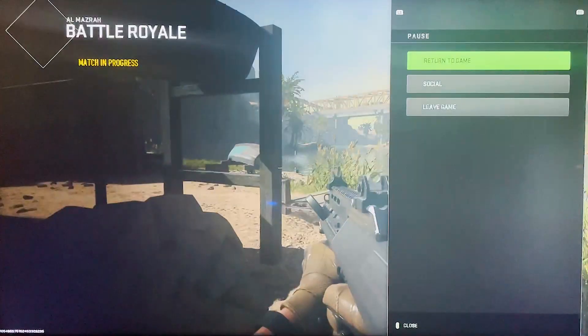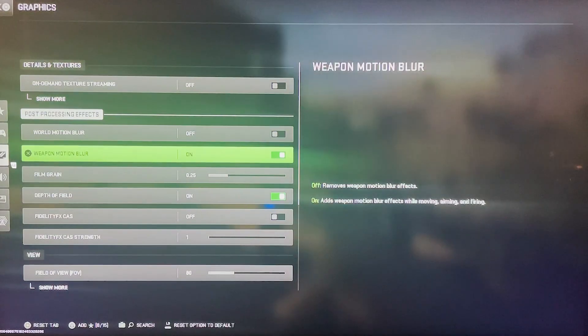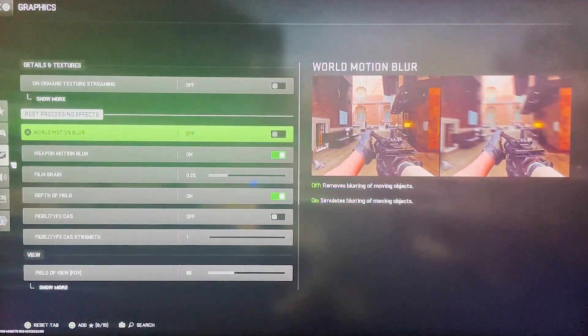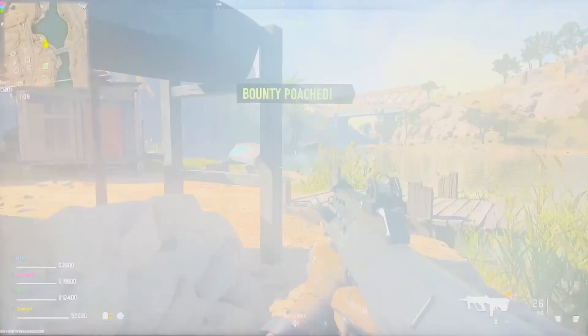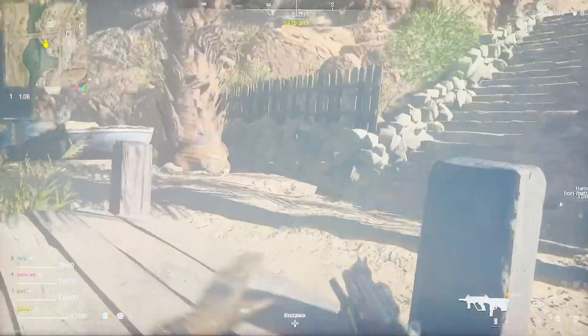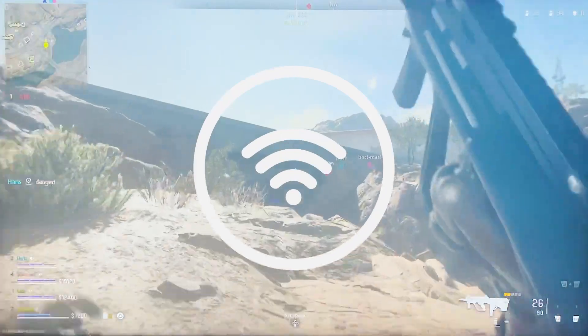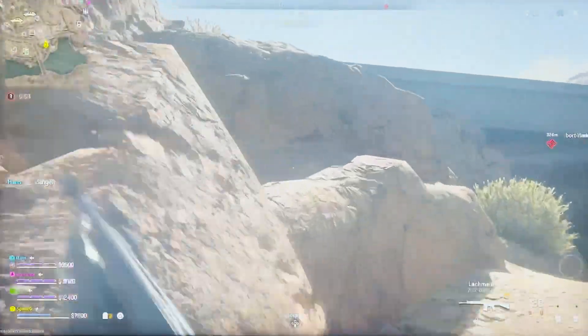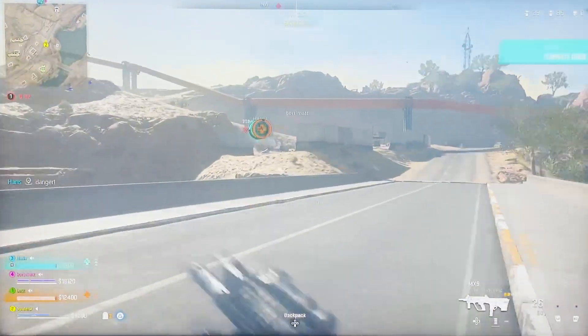Another thing you can potentially do, which is rumoured to help for some reason, is turn off world motion blur and weapon motion blur. Having motion blur for the world can make it a bit tricky, make it seem laggy even though it might not be — same for the weapon. If these things are turned off it can give a smoother experience, and having a smoother experience will just reduce the effect of lag. If you've got any other problems, let me know down below and hopefully I'll try and help you solve them.